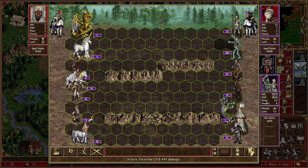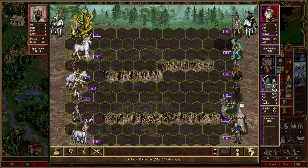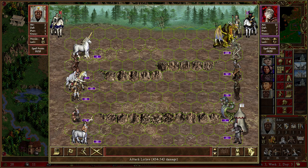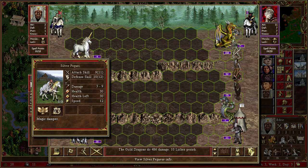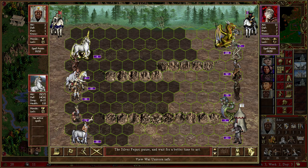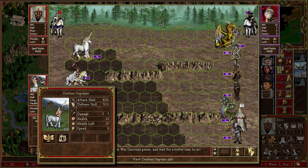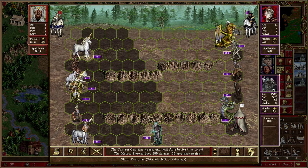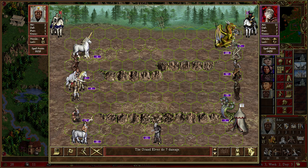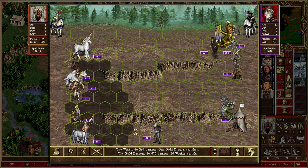These guys need to go down fast — they are going down fast. We are just going to take them on basically. And then we have our Silver Pegasi — that's the one. And then you have the War Unicorns, not Pegasi. And then we have the Centaur Captains — they can't do anything, let's just wait. That was scummy as all hell, but I'm fine with that.